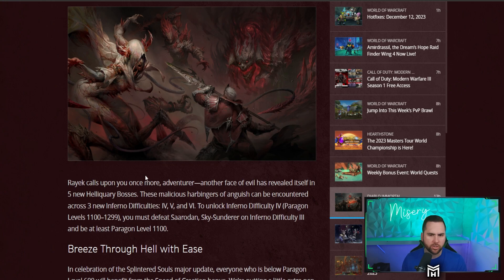So even though I think Server Paragon for most people is like 1060 — I believe that sounds right — 1060 is the current Server Paragon level. They're going to boost us all up to be able to unlock Inferno difficulty 4, which means there's a lot of stuff that you could be doing right now to get ready for that.